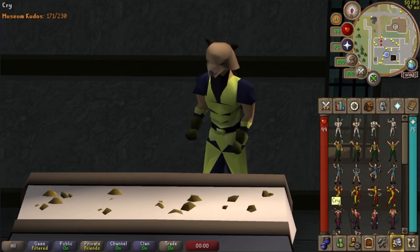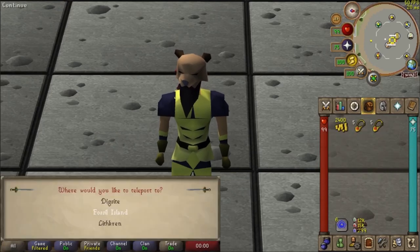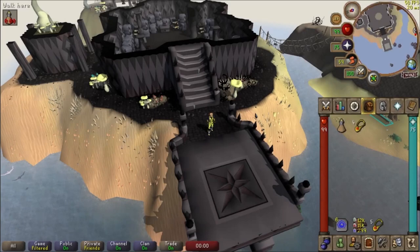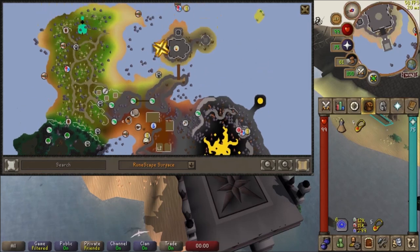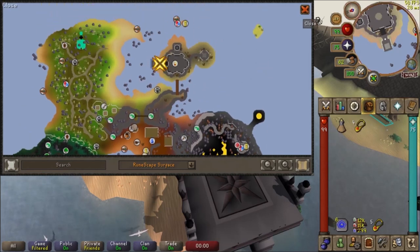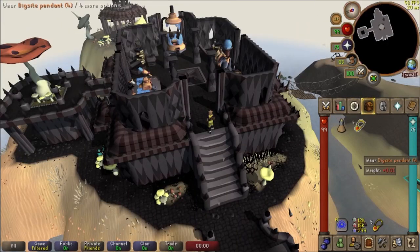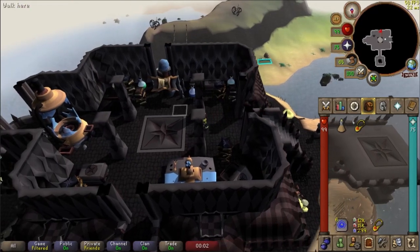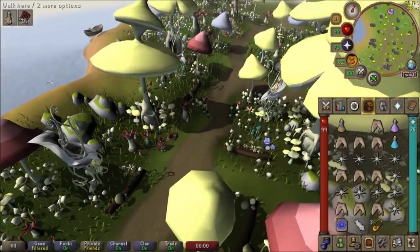The Dig Site Pendant offers three different teleports: Dig Site, Fossil Island, and Lithkren. Two of the three must be unlocked by questing. The Fossil Island teleport is unlocked by completing the quest Bone Voyage. Once completed, the player must go to the House on the Hill — on an island just north of the Fossil Island camp — and use an enchanted pendant on the strange machine in the southern part of the house.